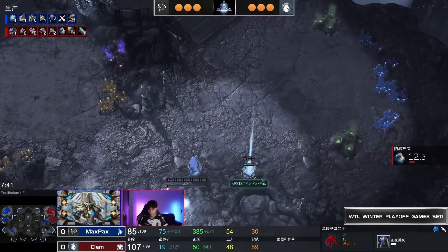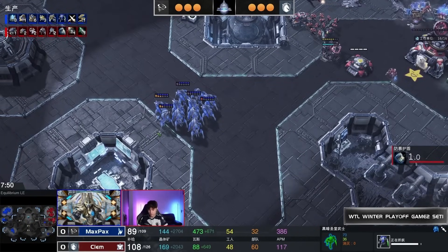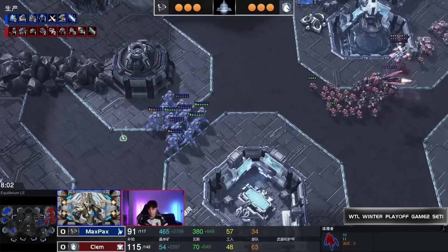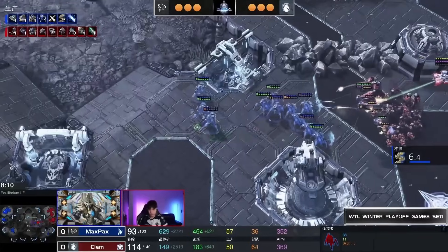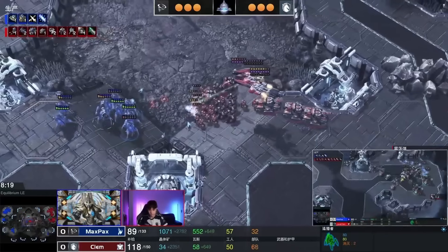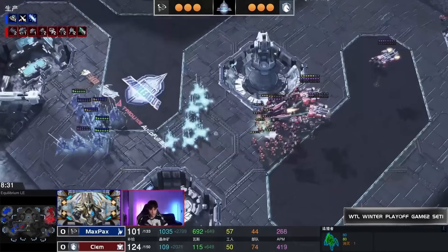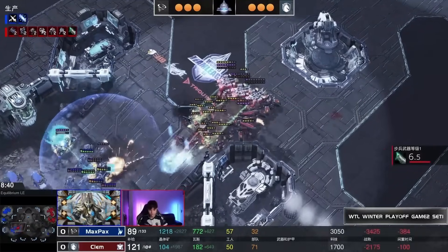Plus One attack and Combat Shield still coming. An extra Adept warping in on the bottom side and Stalkers still moving to the top. Bio tank and Raven joining up. Concussive Shells and Plus One attack upgrades continue through as the siege tanks get up, Stalkers get pushed away, and the bio keeps pushing over the center. This is going to be a massive push.